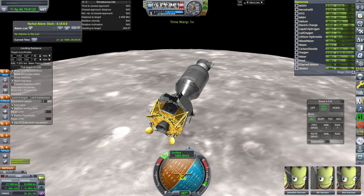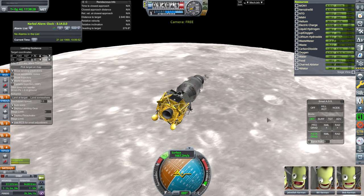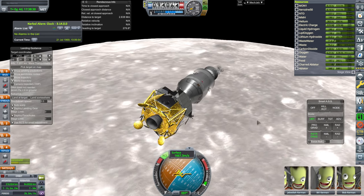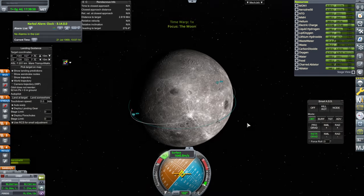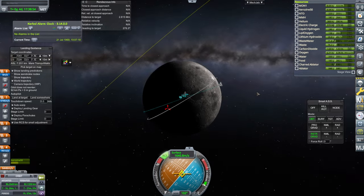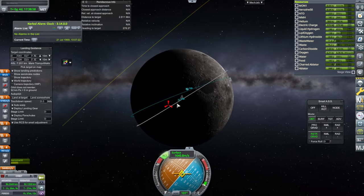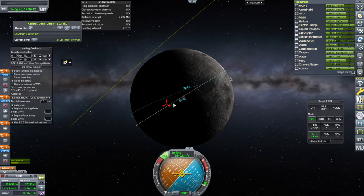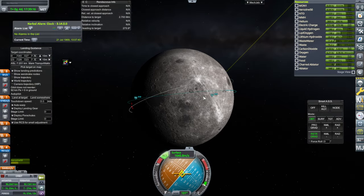We're in a looser orbit and there's just a circularize, and shut down. It's good enough — though they had it a little bit off anyway. It wasn't quite correct. Looking at it, I probably should have stayed with the initial inclination. You can see I lifted my orbit up and it turns out we didn't have to do that. So I'm going to correct that.